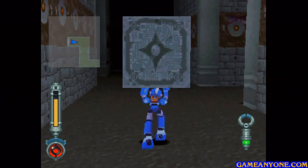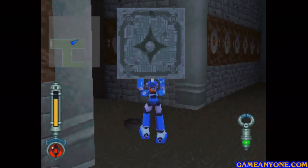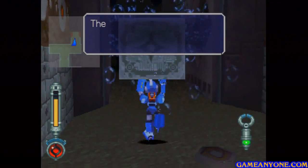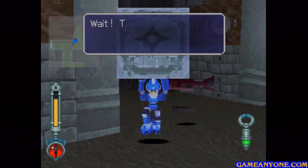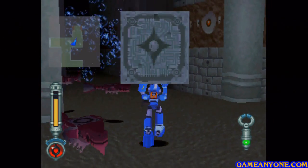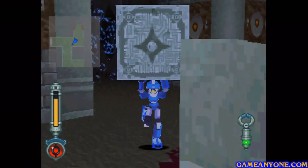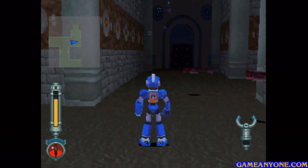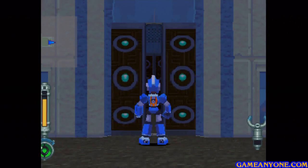We need to be picking up the block here and then making our way through this way. There's kind of a button there, and there's also a very strong current here. Roll might say something about it — there's a strong current, you won't be able to get through. Wait, there's a switch really close to you. We've gotta avoid these fish, which is actually kind of difficult because you can't move at all. We want to get this block on that switch — hey, there we go, good shot there. But before we head into that area, we want to head over into this door to the east.